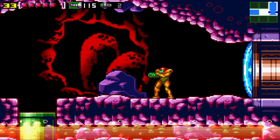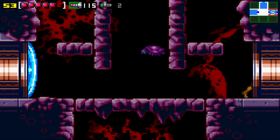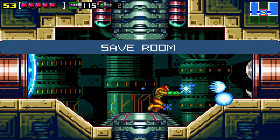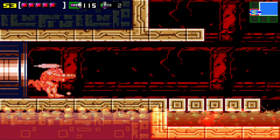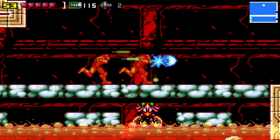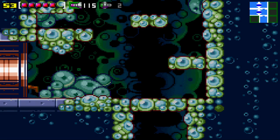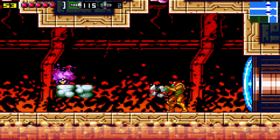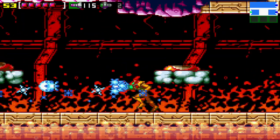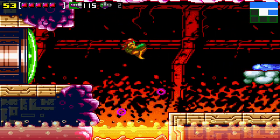So now we have super missiles, we have varia suit for the heated rooms, and we have a blip showing south of the bubble room which required the speed booster, and we did discover a heated room. One thing I do like about the Game Boy Advance games — if you hit a slope while shine sparking and still hold the button forward, you just continue with the speed booster. It's definitely very neat and that's what enables them. Also this was a super missile door.